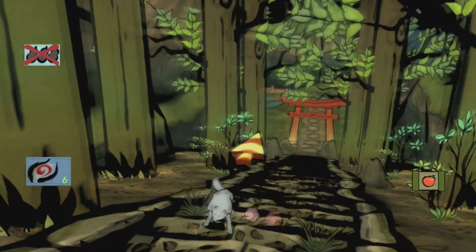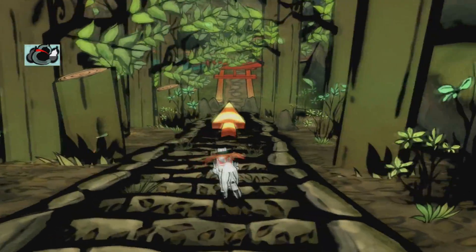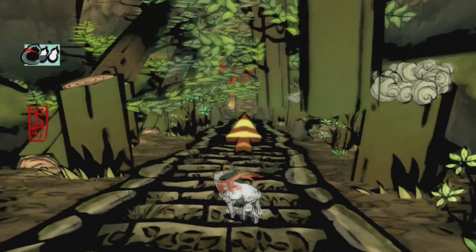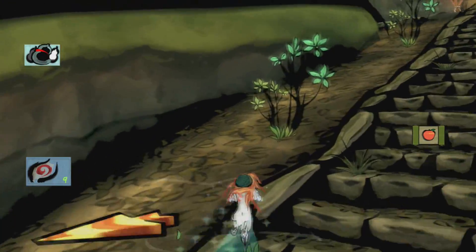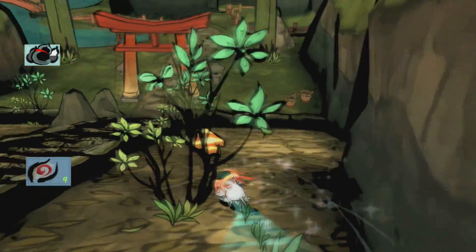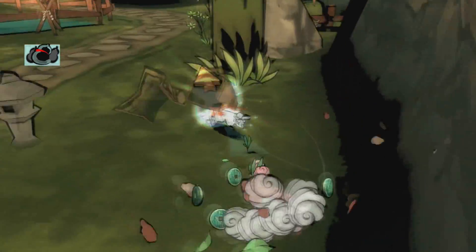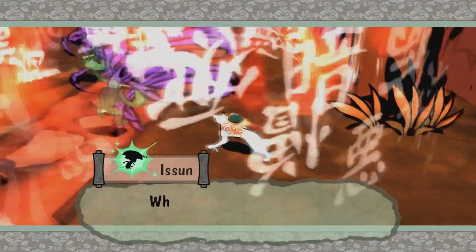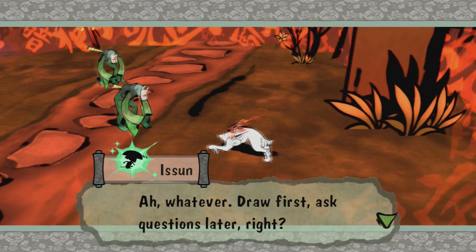I'm completely out of ink — oh, they give you items! Oh, I'm all about this life. Give me all the peaches. We're getting collectibles out the wazoo. We can also cut pots with these, which is nice since the dashing is fairly— hello. What the, where'd they come from? Draw first, ask questions later, right?